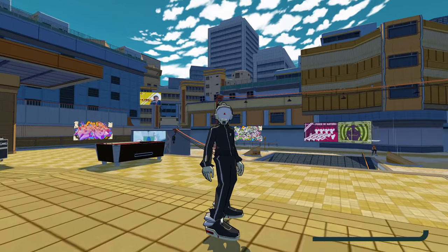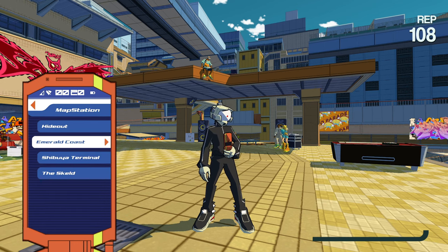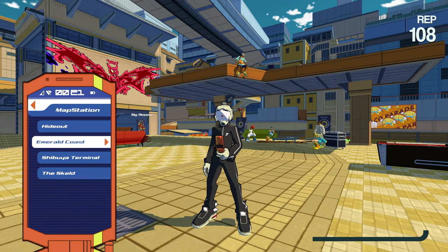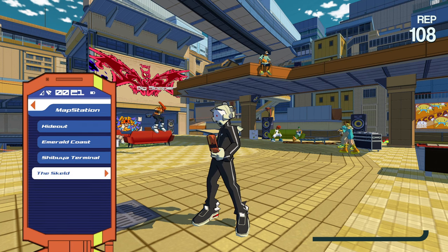We are here in the hideout. To find the custom maps, open your phone, scroll down through all of your apps, and you should find an app called Map Station. Open that and it will show a list of all the custom maps that you downloaded.